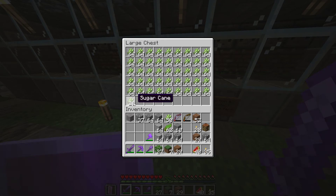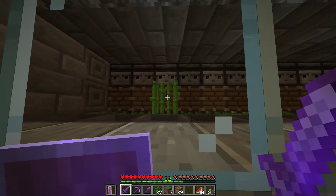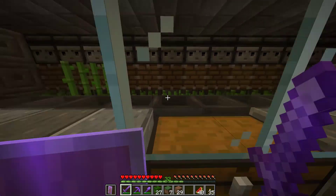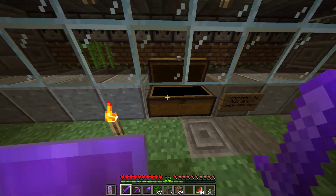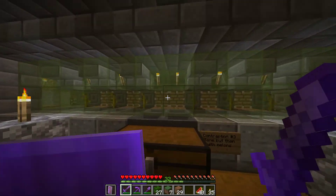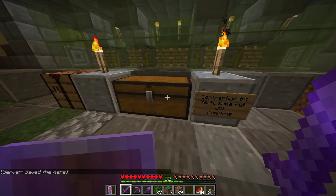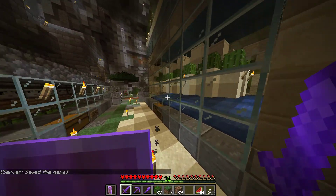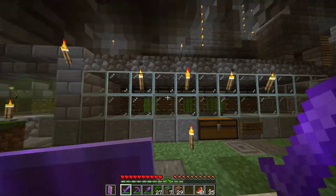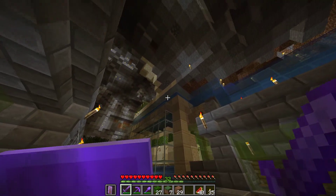The second contraption is an automatic sugar cane farm. Basically it's a lot of hoppers and observers — when one grows three blocks tall, the observers notice it and the pistons push the sugar cane into the hoppers, which deliver it to this chest. This one here is the same but with melons, this one with pumpkins, and this one with cactus. You can see a clear pattern with the automatic farms.